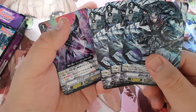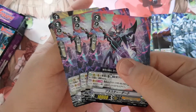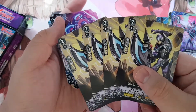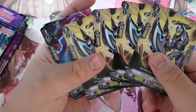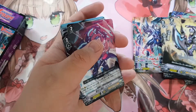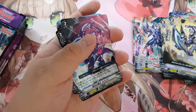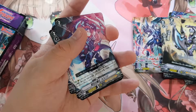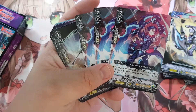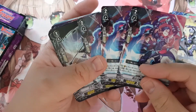Then you get the other three Blaster Dark cards — they all have the same skill, I'm not sure what the difference is. Then you get Blaster X, which is the vanilla — you get four pieces this time. The ratio is a bit different from VSS02. I think you get three Galatines.